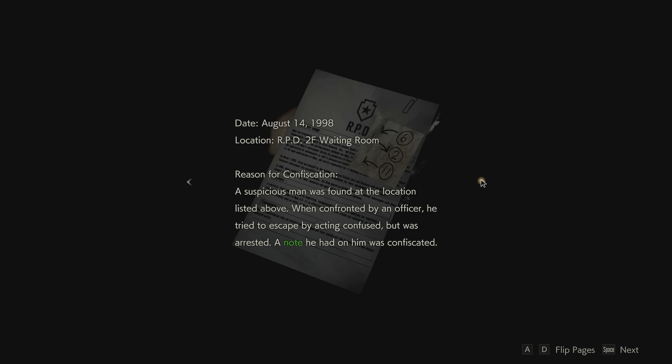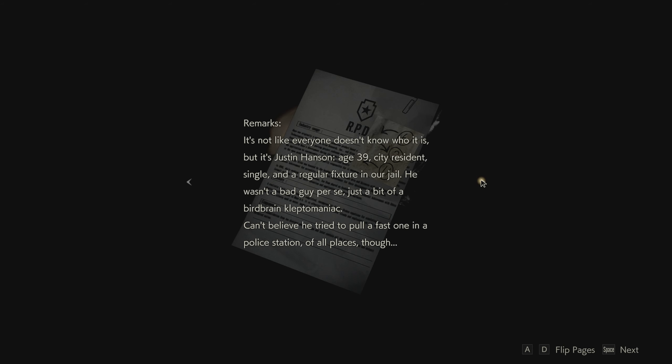Confiscation report. Reason for confiscation: a suspicious man was found at the location listed above; when confronted by an officer he tried to escape by acting confused and was arrested. The note he had on him was confiscated. Remarks: it's Hansen, age 39, city resident, single. Regular fictional jail — he wasn't a bad guy, just a bit of a birdbrained kleptomaniac. Can't believe he tried to pull a fast one in a police station.